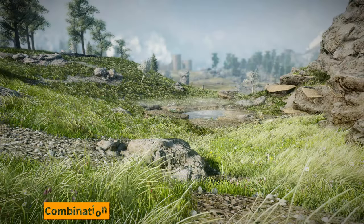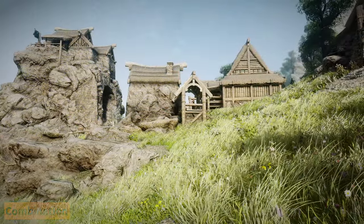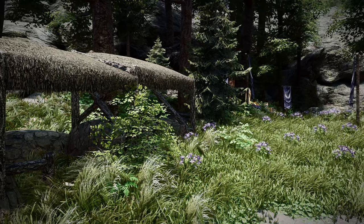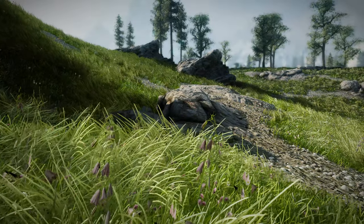First, I tried using Skoglendi and Folkvanger grass mods together. Usually, you would choose one of these mods rather than using them together, but I decided to use both of them this time. They matched quite well, and the variety of grass types in the Tundra area around Whiterun increased, making it much more pleasant to look at.